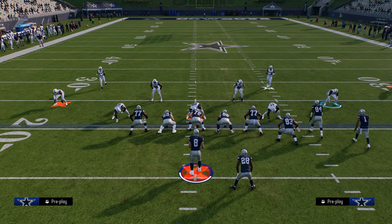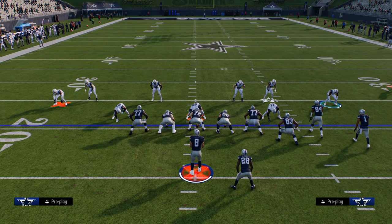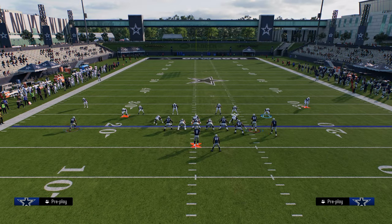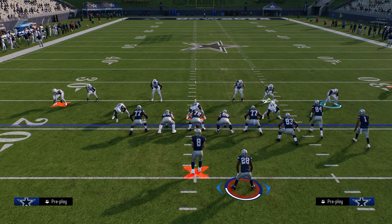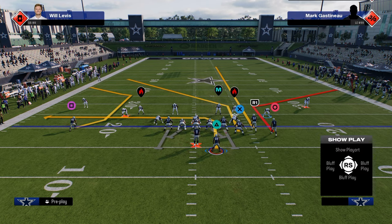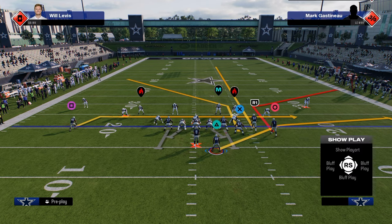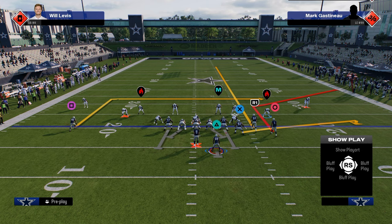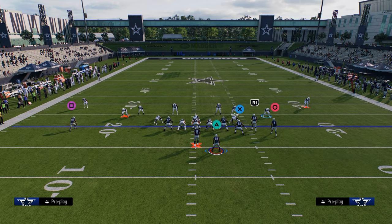Bunch is kind of expanding every year — it seems like there's a new Bunch formation. But in general, the core of a Bunch is really these three receivers to the right side. The main combination you have to defend, no matter what year of Bunch you're playing, is some variation of this. This is like the core of Bunch — you have to be able to stop this route combination.